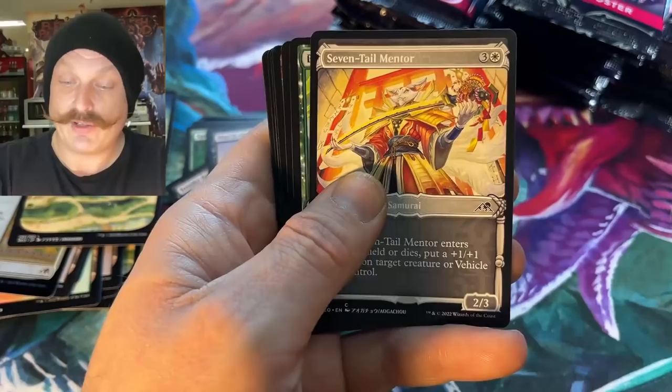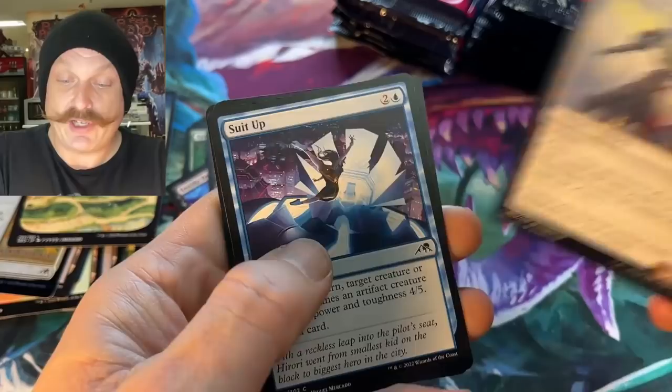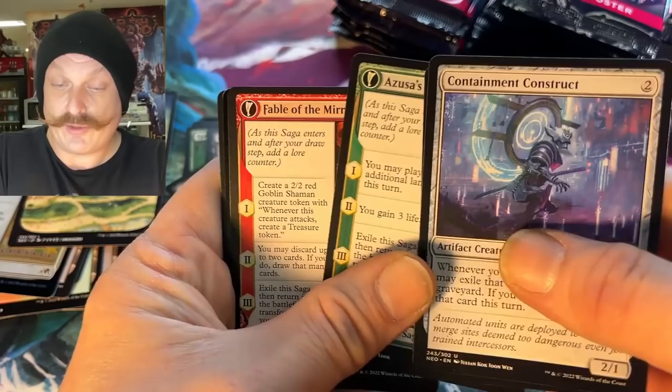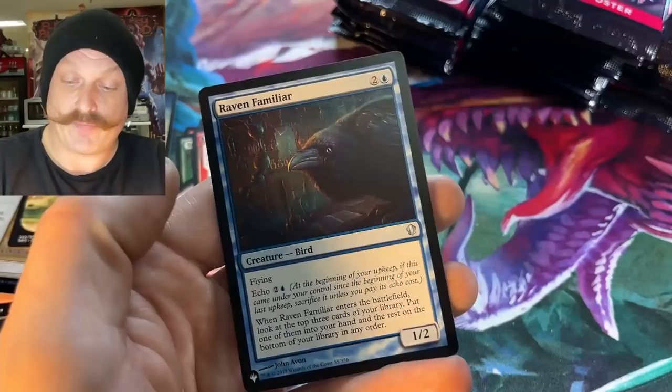Art's not bad in this set, eh guys? What do you think about it? Oh, art is fantastic in this set. Yeah. I love the Yu-Gi-Oh lands. Bamboo Grove Archer — I've been waiting for this, it's a snake archer. Dragonfly Suit. Fable of the Mirror Breaker — we saw it earlier. We need the alt art.